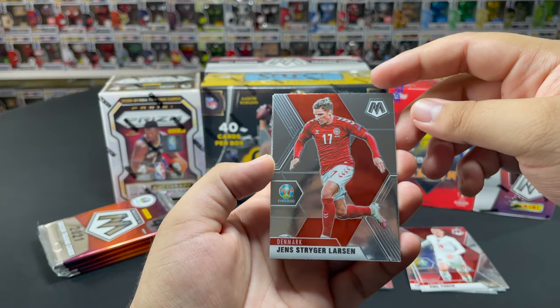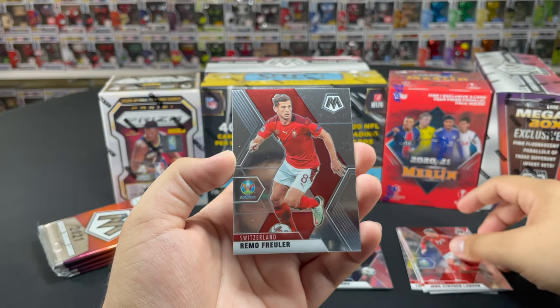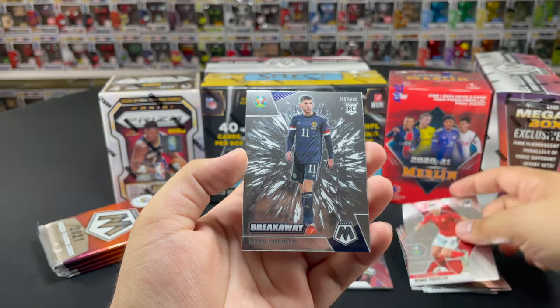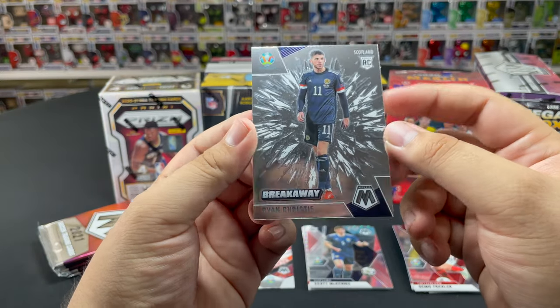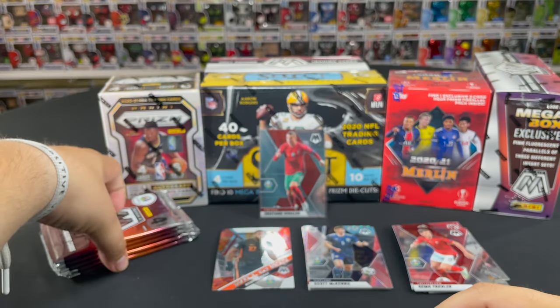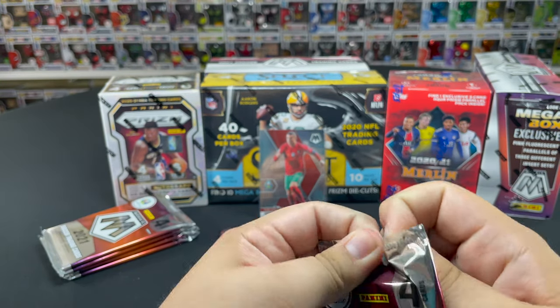We start this pack with Scott McKenna — nice little rookie — Jens Stryger Larsen from Denmark, Remo Freuler from Switzerland, and we get a Breakaway Ryan Christie — not bad at all. These Breakaways are super nice, we'll sleeve them up. So far nothing too crazy, Ronaldo is the nicest one so far.